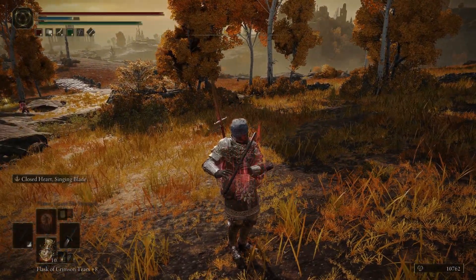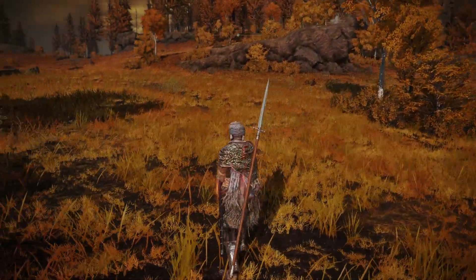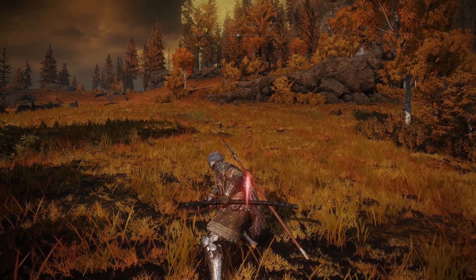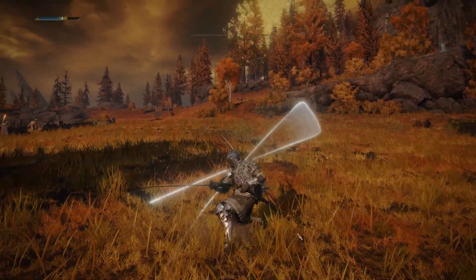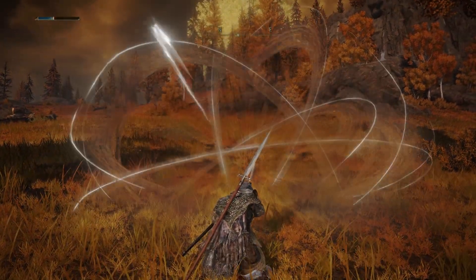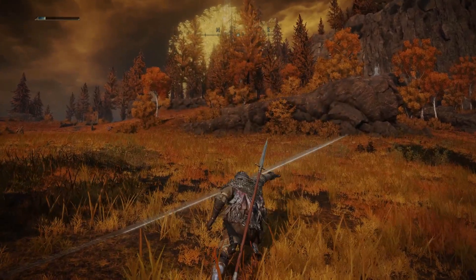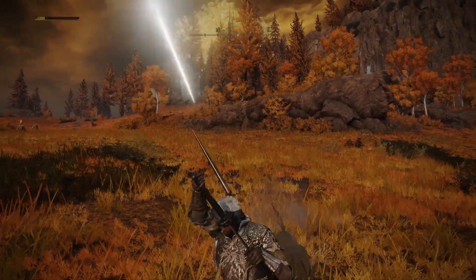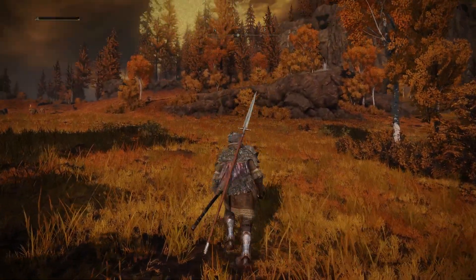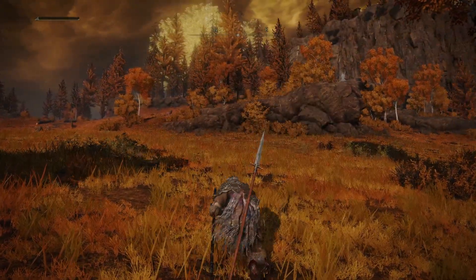The defensive and attack buffs do not stack — they replace each other. From the drawn stance, L2 is a hold. The ash of war is R1 for the two-hit strike, then R2. There is also a follow-through with that. If you run out of FP, it will not do the AOE hit and there's no follow-through.